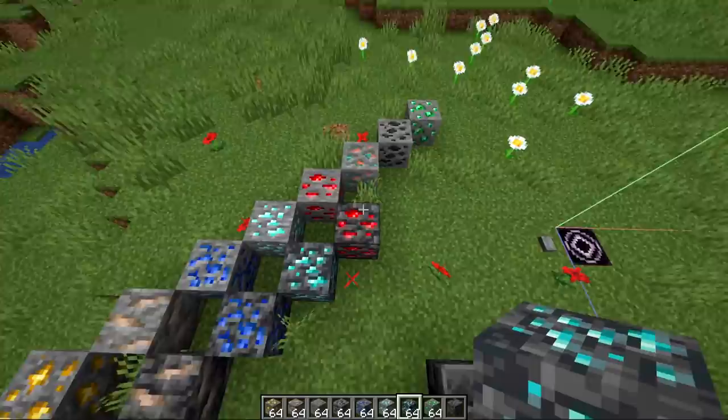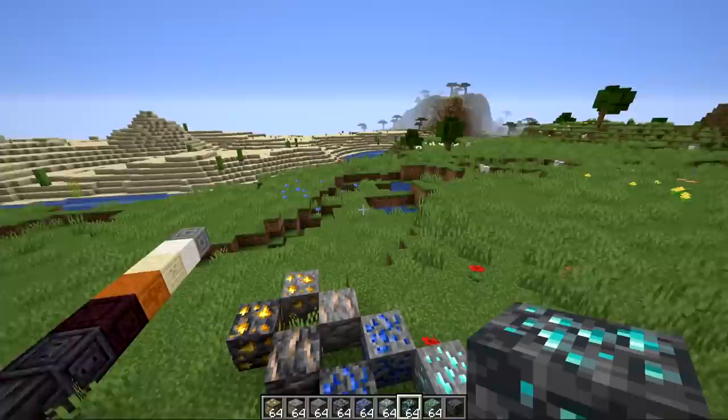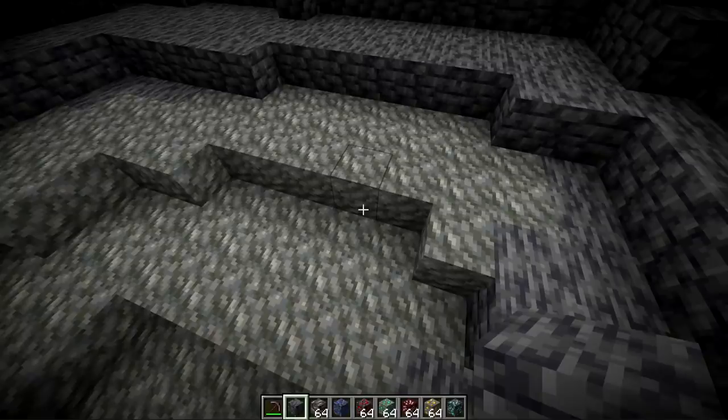It would be nice if there were those variations for when they add the world generation sliders back in. Back in the day you could choose how much of each ore type you wanted and what Y level they would spawn at — they said they would try to bring it back. You could also customize how many dungeons you want and all sorts of things.